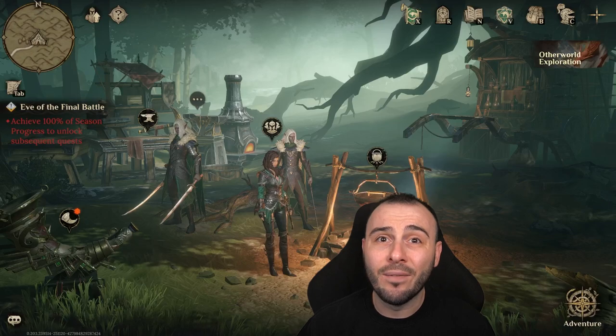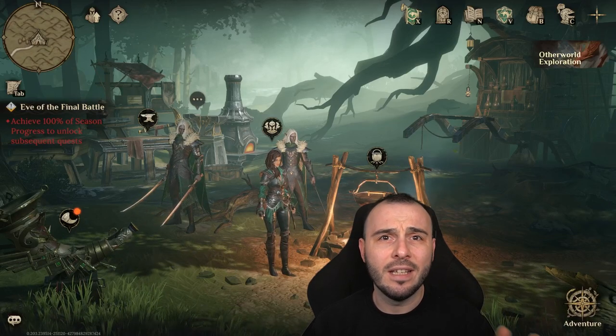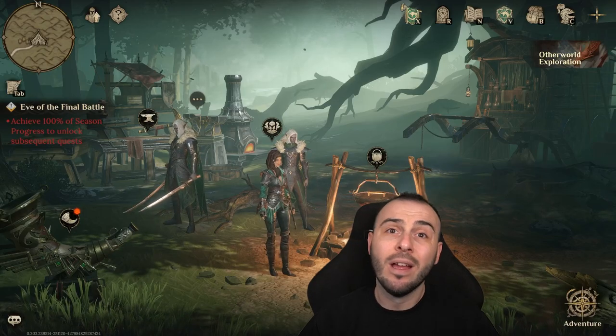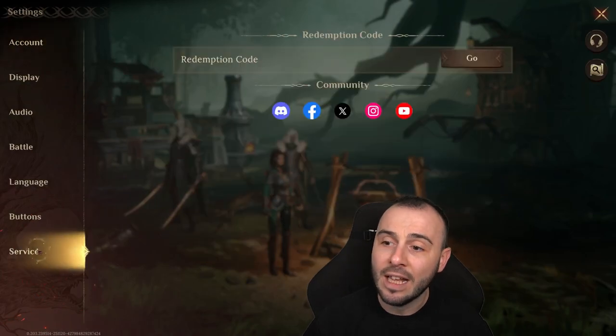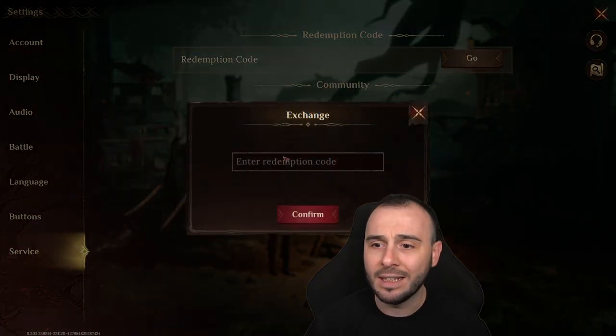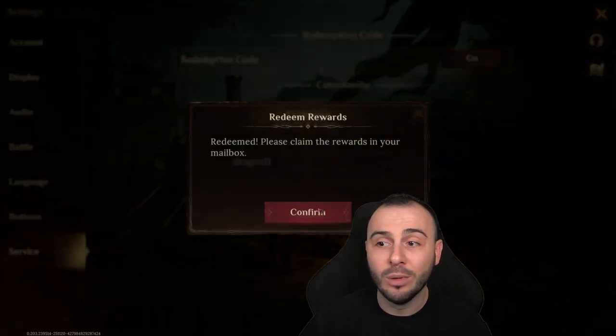If you haven't checked out my other video that I posted with the other two promo codes that should still be working — at least that's what people were saying today on the stream — make sure you guys check it out. But if you head over to the main menu, you're gonna see that you have the settings. Head over to settings, then go all the way down to service and you're gonna be able to put the code in there.